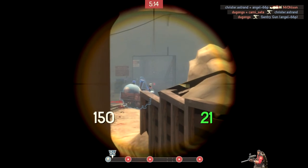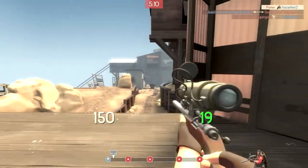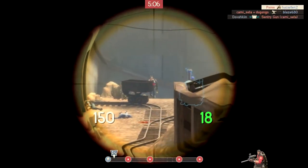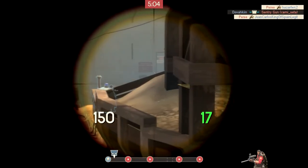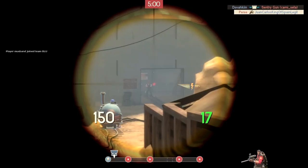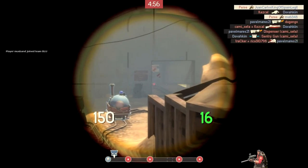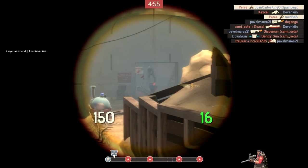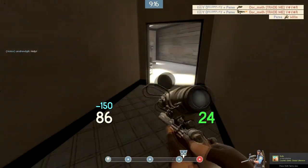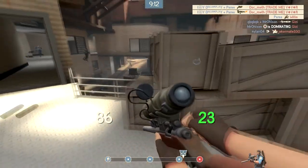Hey, how's it going guys? Back with another Team Fortress 2 tips and tricks, this time for the sniper. Before I start, I just want to say I'm not going to cover the aim aspect of the sniper — there are already some really informative and great guides on that. Instead, I'll cover things you can do in TF2 specifically to make it much easier and make you do better as a sniper, besides just improving your aim.